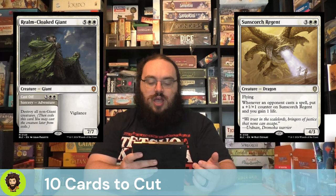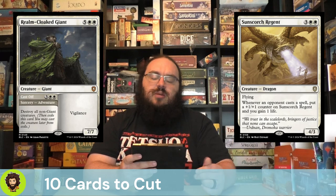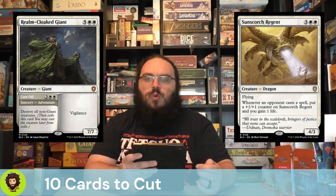Rome Cloaked Giant is a 7-cost creature. They do have an adventure for 5, which is a board wipe for all non-giants. We're not in a giant deck, and maybe there's a point where we want to just wipe the board, but they are a 7/7 with Vigilance that we could cast after the adventure — or before if we wanted to skip the adventure altogether. Both effects are kind of weak for what we're doing here, so we're happy to let them go.